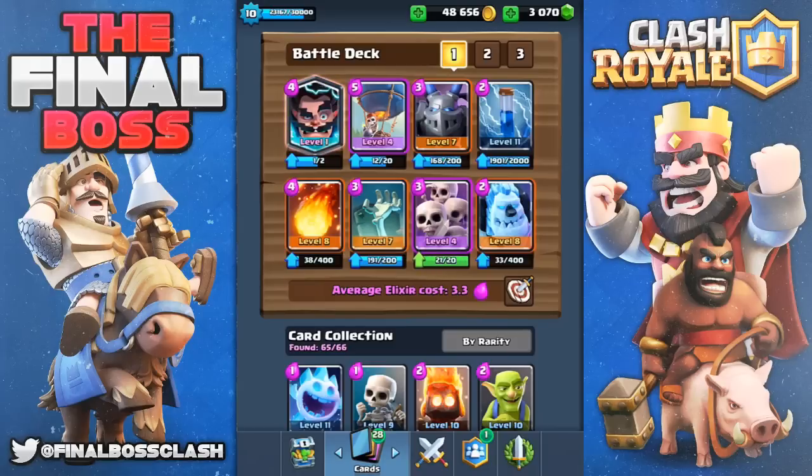What is going on YouTube, Final Boss back in today. I'm having an absolute blast with this ice golem loon deck. We got the electro wizard in there. If you don't have the electro wizard, go ahead and throw an ice wizard in there. If you don't have an ice wizard, throw some archers in there to keep it cheap and able to cycle. That's gonna work out really nice.